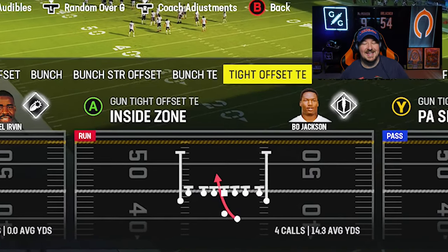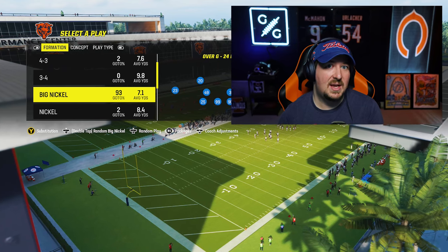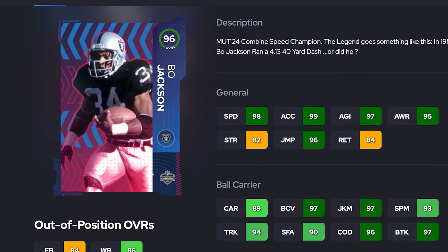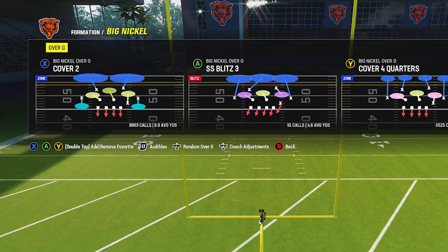We're going to start off with an oldie but goodie — the inside zone out of the gun tight offset tight end — and show you that no matter what you run, there's a way to get into the backfield. If you're dealing with a glowing running back like Angry Runs Bo Jackson, it's imperative that your user has the Secure Tackler or Tackle Supreme ability. There are a plethora of cards in the game that have this ability for free — keep one on your bench.